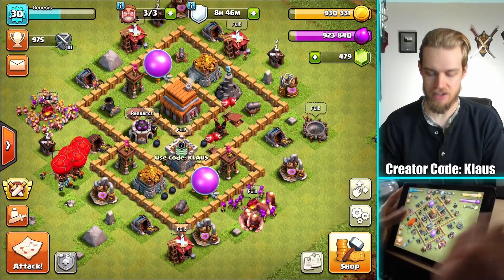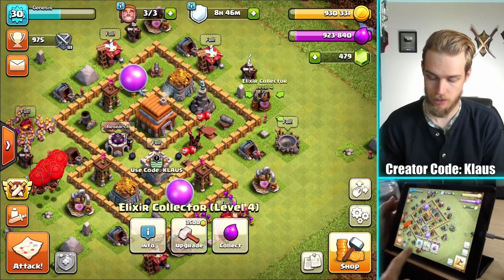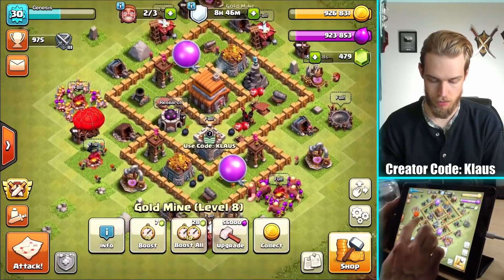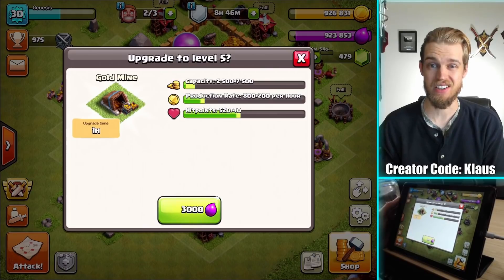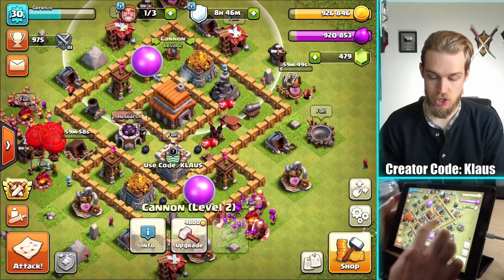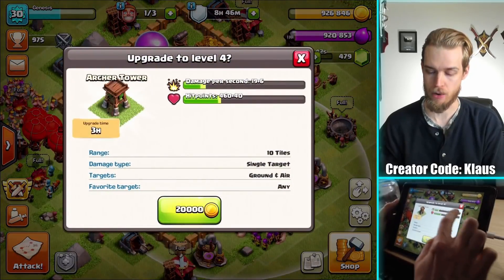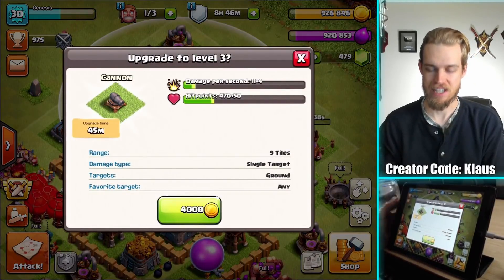I've got max loot, so let's go ahead and do some upgrades. I have three one-hour-or-less upgrades to do, including this elixir collector — 3,500 gold. And then the gold mine — that was only 3,000 elixir, confusing but okay. And lastly I want to do this new cannon. It's a 45-minute upgrade. We did the 45-minute archer tower last episode and now it is a three-hour, so we're working our way up and doing these long upgrades at the beginning of episodes. 4,000 gold, 45-minute upgrade.